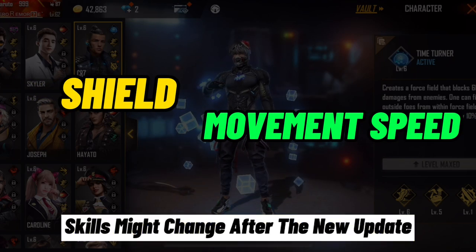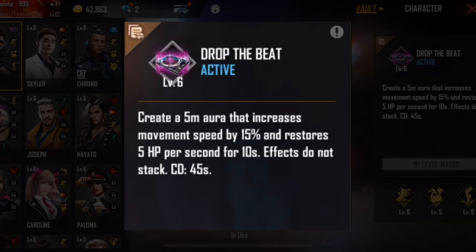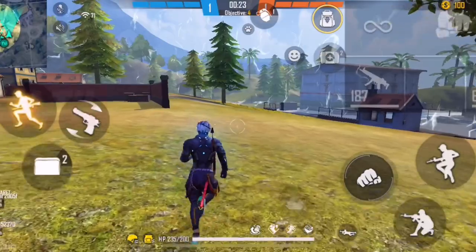The second character is Alok. As you can see, Alok creates a five-meter aura that increases movement speed by 15 percent and restores five percent HP per second for 10 seconds. Alok will be very useful in Clash Squad rank matches since he provides both health and movement speed.